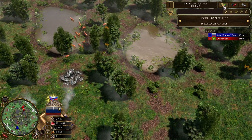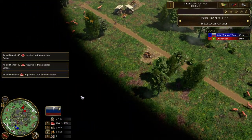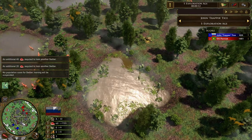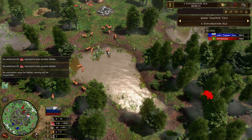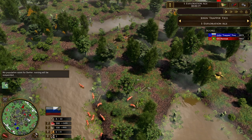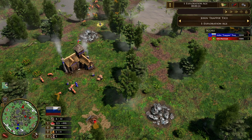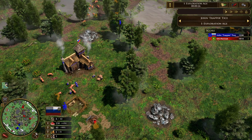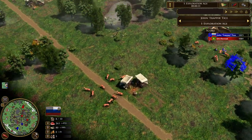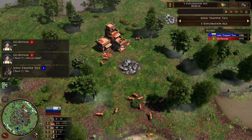The map is Pripet Marshes, a European map. This kind of reminds me a bit of Bayou with all these marshes in the middle stopping you building anything, although if you clear out the trees you can probably fit some stuff in those gaps between the marshes. Both players have a trade route down their end of the map with two TPs on it.